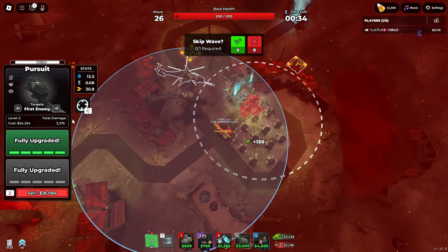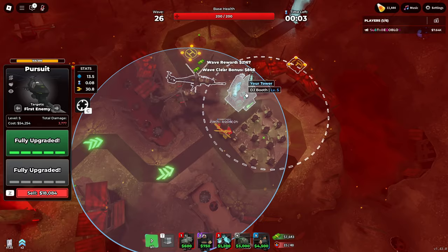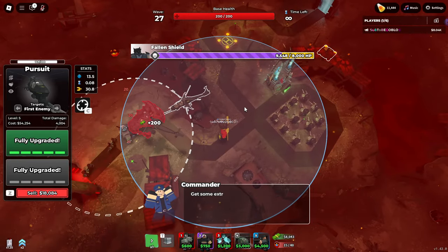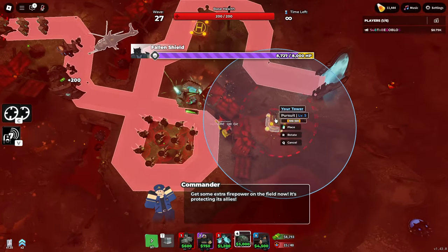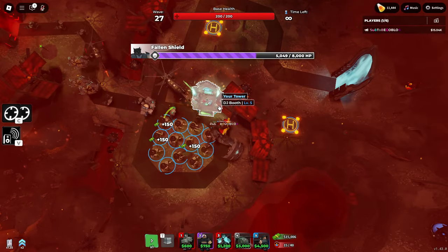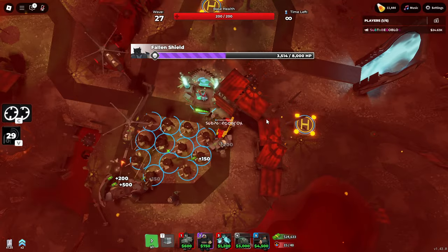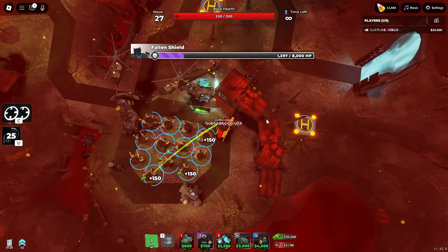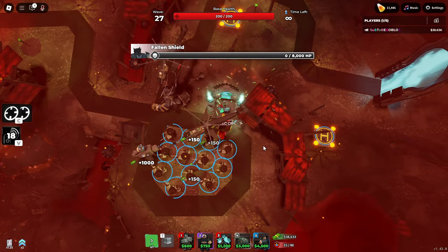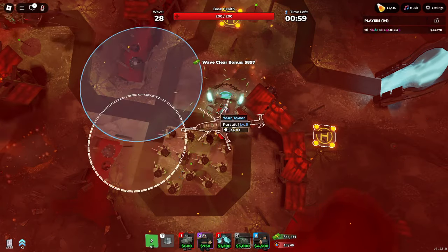How much DPS is that with DJ? 30.8 divided by 0.08 — that's 385 DPS. It can get buffed by supports, so that's really good. Wait, what's the placement limit on this? Let me try to calculate it with Commander. If Commander adds 10%, that's 38.5, so it's doing about 350 DPS at base. This thing can do up to 600 DPS on the top path.